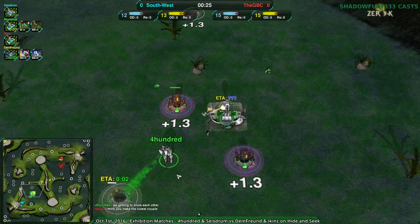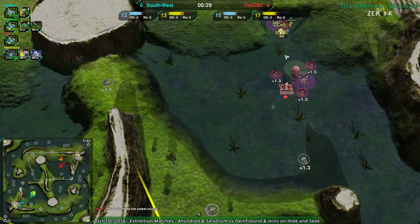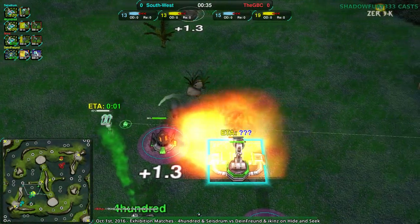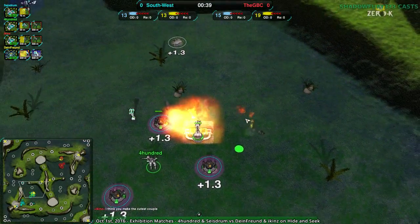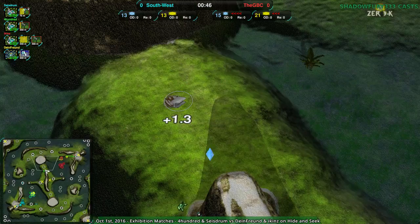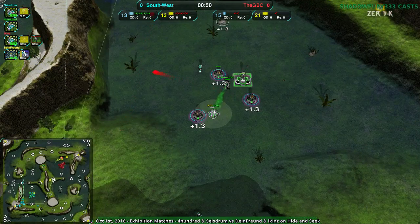A blastwing rush coming in here — forget the analysis right now, we've got a blastwing to worry about. Or at least one single lone blastwing. It is worrying; it's basically stopping all the fleas from existing. At this point 400 basically can't build anything. That was a remarkably effective blastwing — basically no fleas have been built for the last minute except for that one.